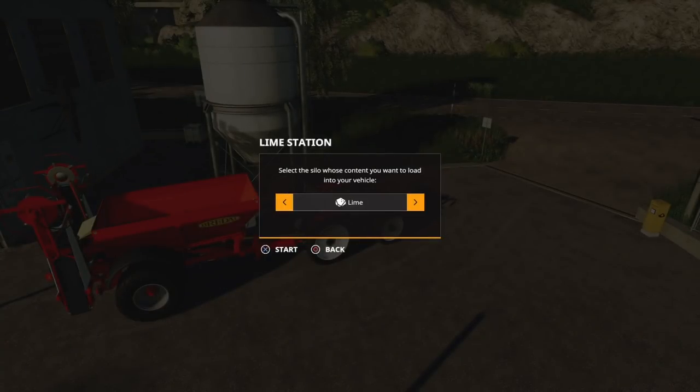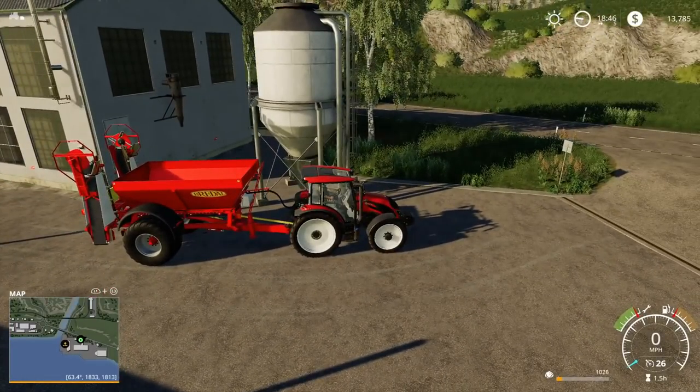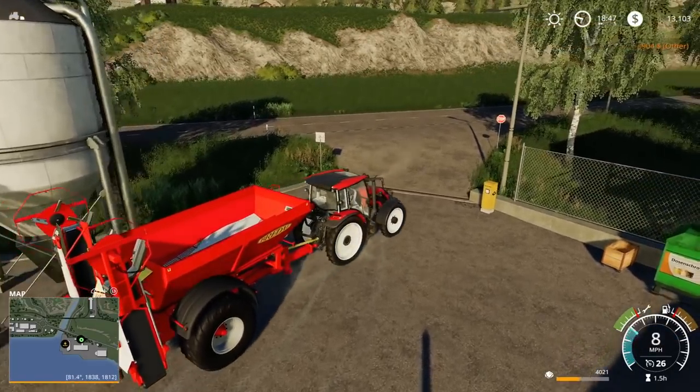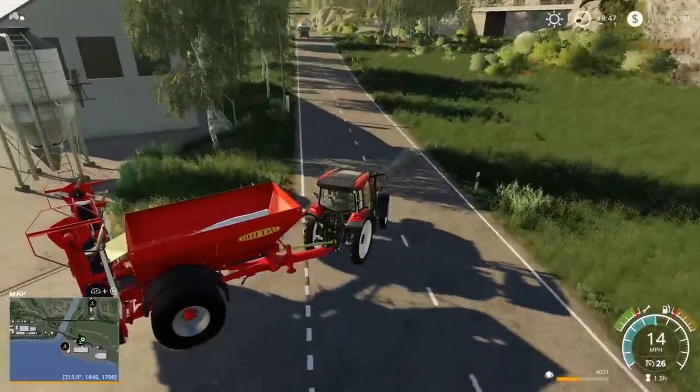Select the silo content you want to load into your vehicle — there's only lime here. It is costing money. Let's get about five thousand — actually, since we are leasing the spreader, let's do about four thousand. Now since we got some lime we can get all the way back to the farm.